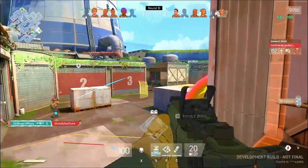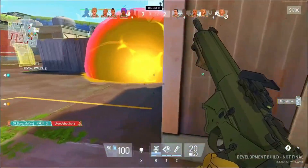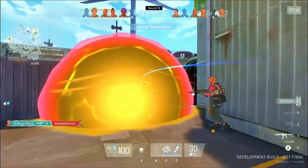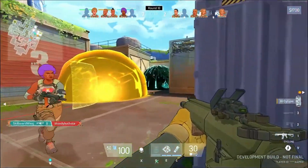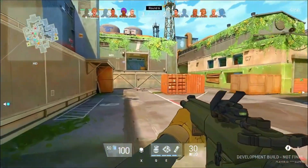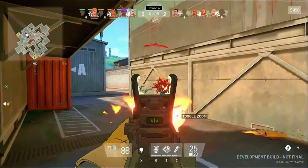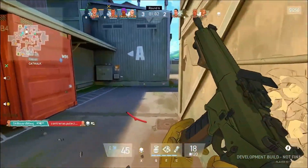In Spectre Divide, every player has two bodies: a main body and a Spectre. The Spectre is a ghostly clone that can be controlled separately from the main body, adding a twist that can be both exciting and challenging. Players can switch between their main body and Spectre at any time, allowing for creative strategies and unexpected plays.